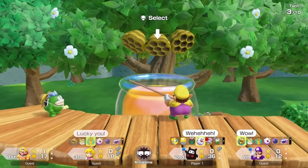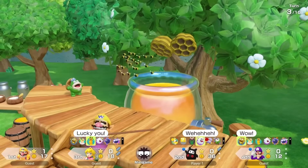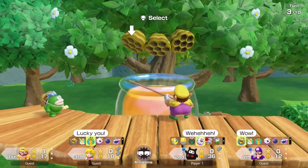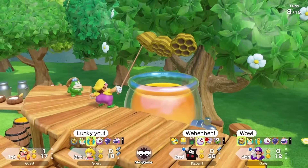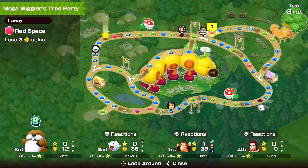There's an event at the back with spikes at the top where you pick a honeycomb — bees give nothing, honey gives coins and lets you choose again, and a second honey gives more coins, but bees after that locks in what you had. Star locations include one on the left side, one in the original loop, two on the spike path, and one on the adjacent path, with probably two more — one on the right side and hopefully one on Wiggler itself.